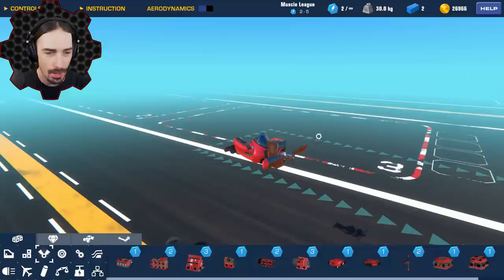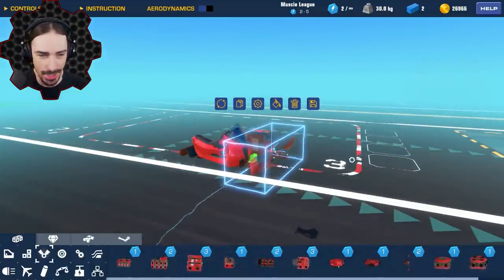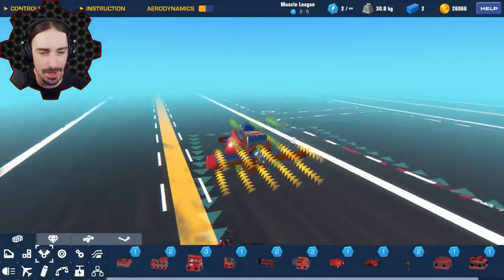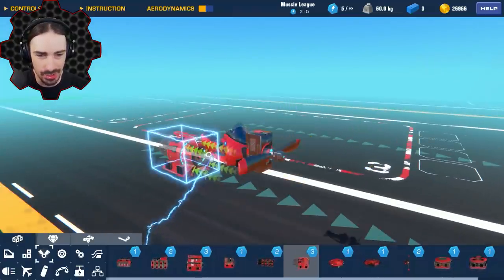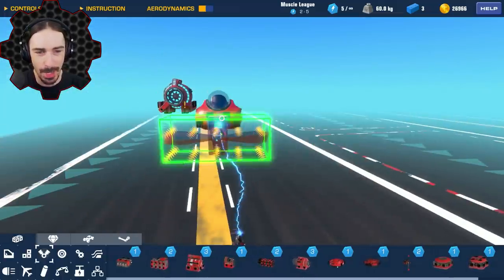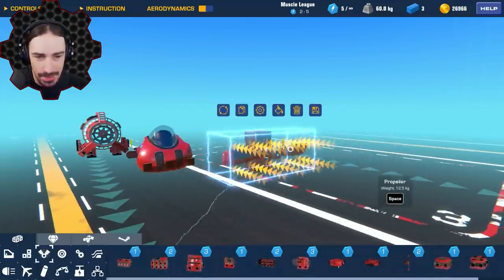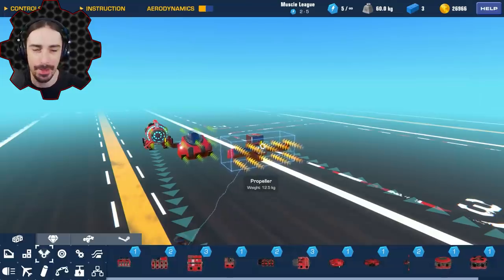When it comes to these propellers, something concerns me greatly about the logistics of this challenge. When I go into the aerodynamics view, I see yellow arrows — yellow is not ideal. I don't understand why propellers in this game have yellow arrows, because thrusters and even seats have green arrows. The propeller is designed to go through the air, so why does it have yellow arrows? I think I've made my point.